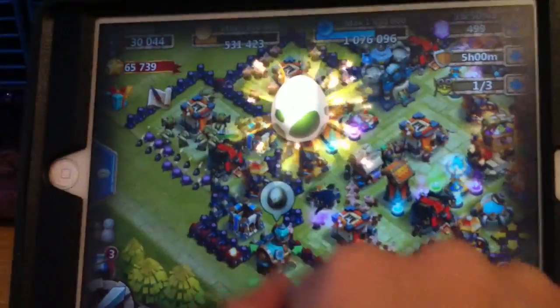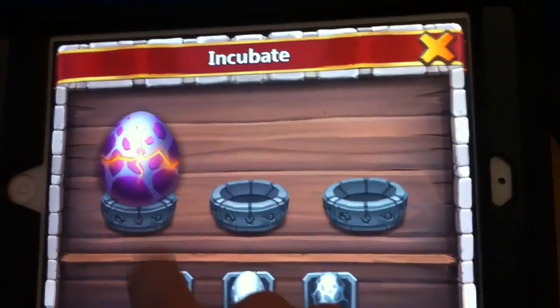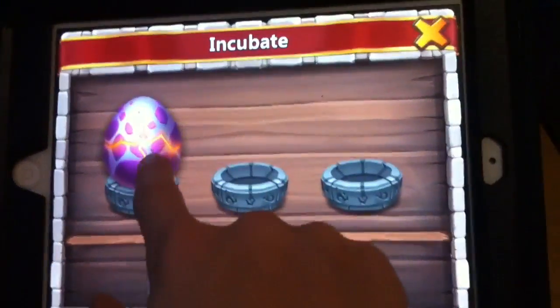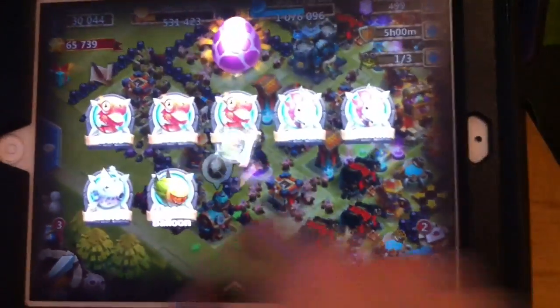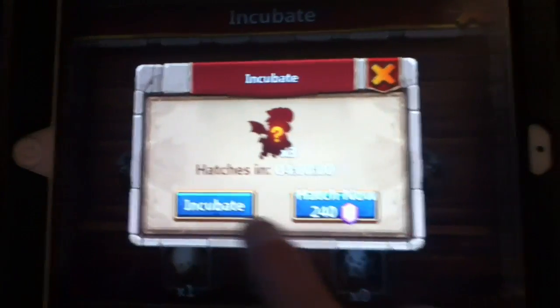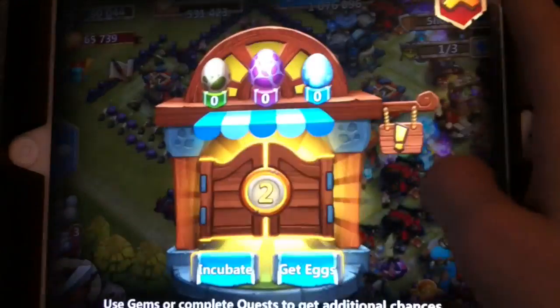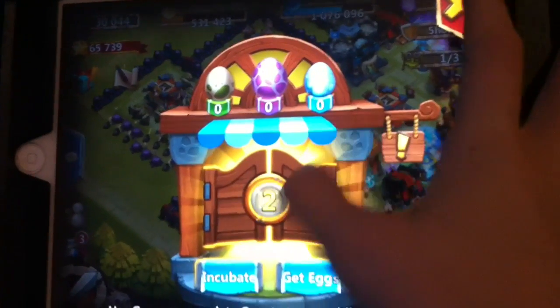As you see I have an awesome purple egg — or pink, whatever you want to call it. Because you want to get all your eggs, and then — boom, I got Mini Angel, that's awesome. But you get a lot of those, so I'm just going to incubate that. You get a bunch of free eggs daily, which I usually get only greens.